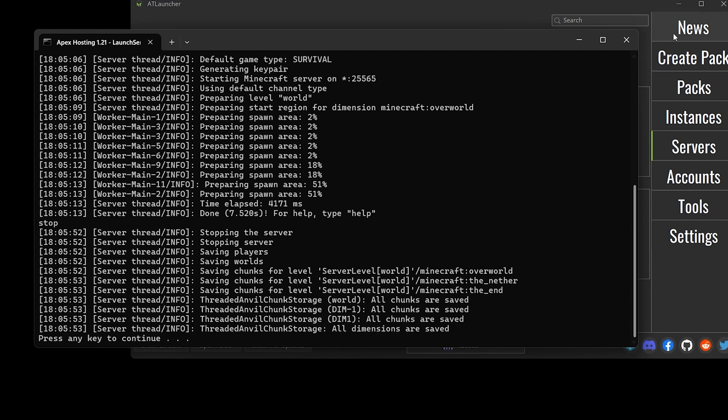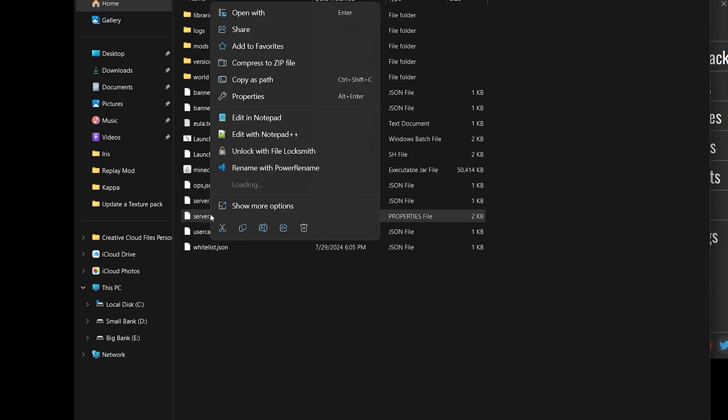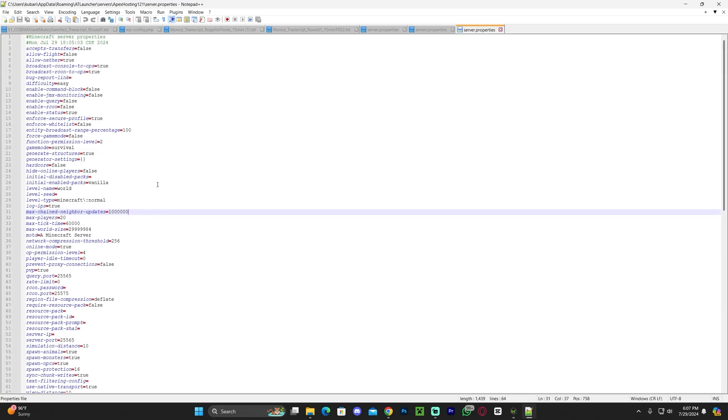Once the server has fully stopped and saved, close out the console. Now open the server folder by clicking Open Folder. In this folder, we're going to focus on the server.properties file. Right-click on it, click Open With, and select Notepad. If you have Windows 11, you can just hit Edit in Notepad. I'm going to use Notepad++, but regular Notepad works fine — Notepad++ is just a bit more advanced and it's free to download. I recommend it if you're going to be doing servers.